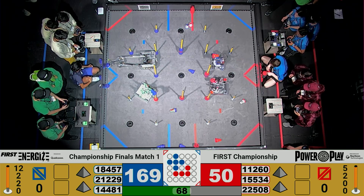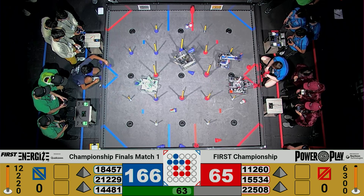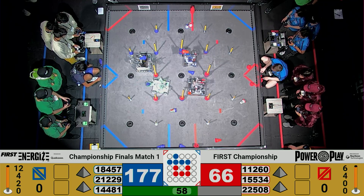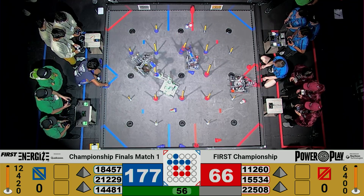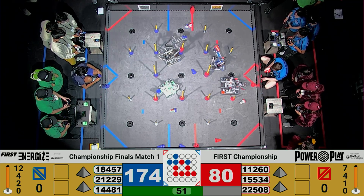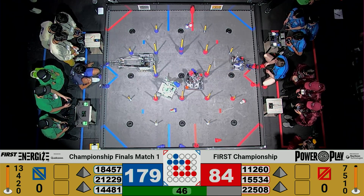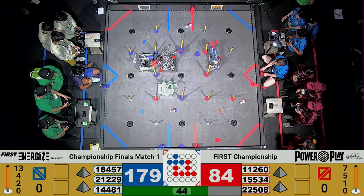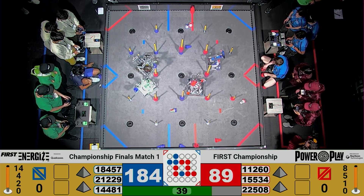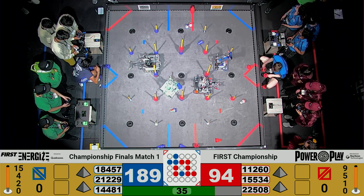We've got about 70 seconds remaining in this match. Here come the Gator Bites — there's another cone for the Blue Alliance on the mid junction. The Red Alliance trying to pour it on, trying to counter the Blue Alliance. Here comes Red Alliance Vertex going on the mid junction. The Blue Alliance trying to respond — Gator Bites trying to see if they can get this cone on the high junction, but something's going wrong; they're not able to line it up. Meanwhile, Vertex with a cone for the Red Alliance on the high junction, and their alliance partner Upper Creek Robotics does the same. We're closing in on 35 seconds remaining — it's anybody's match, folks.